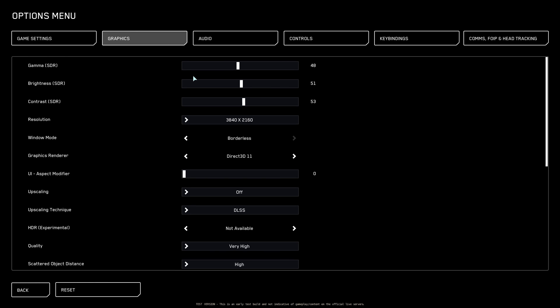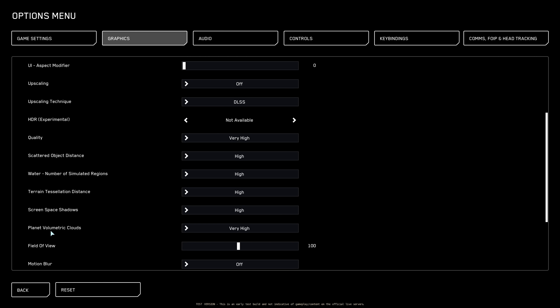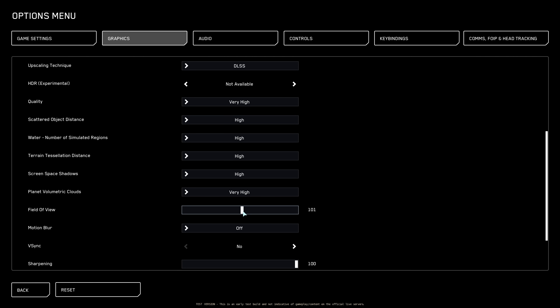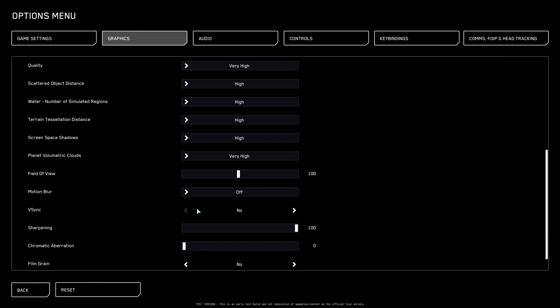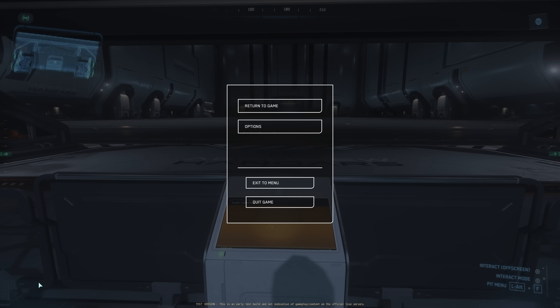These are my settings: gamma, brightness, contrast, resolution usually 4K. Right now I'm using borderless, DirectX 11, upscaling off, upscaling technique DLSS, quality very high. Everything else is high, and planet volumetric clouds is very high. Field of view I usually use 100, or 105 which is the maximum. Motion blur off, V-sync off, sharpening 100%, film grain and chromatic aberration all off. That's my game setting for both PU and PTU — just sharing with you guys.